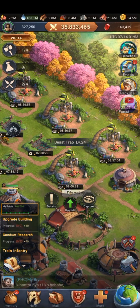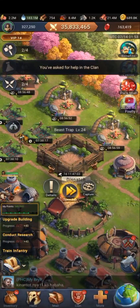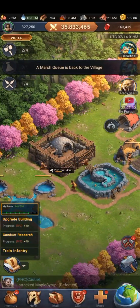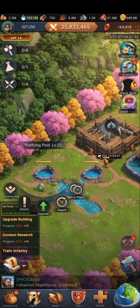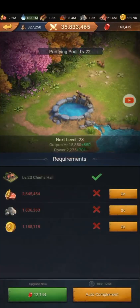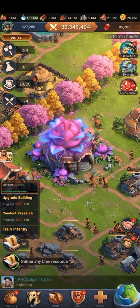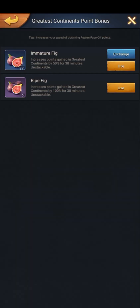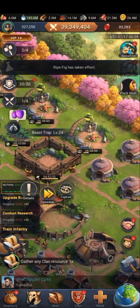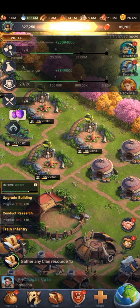In my last video of the max building countdown, my remaining buildings were level 24 beast trap, level 9 charcoal depot 3, and level 21 farm. In that video the charcoal depot 3 was already at the preparation stage for level 10, so in this video I only prepare the beast trap to level 10. I only used 33.6 million woods, 23.6 million stones, and 13.8 million gold.